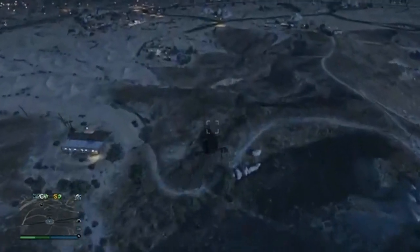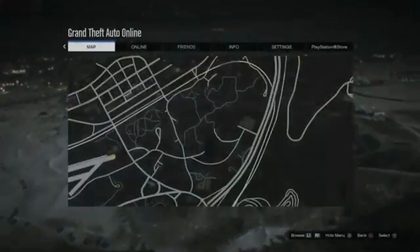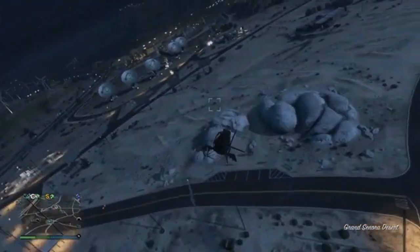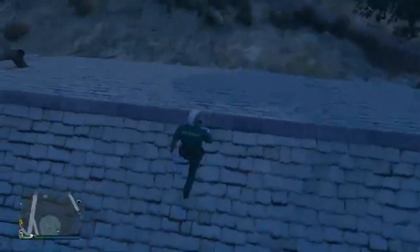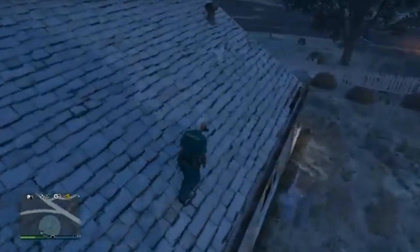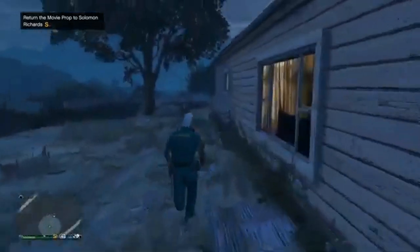Moving to the next one — you'll find this location behind the MC clubhouse. It's going to be this house up here in the middle of nowhere. Sometimes it spawns on the roof, sometimes it spawns in the backyard, so you'll have to look around. But basically it's just right up here on the front porch — just grab it off the front porch.